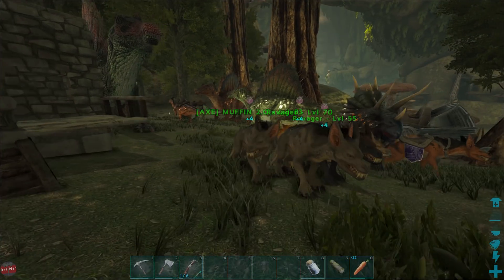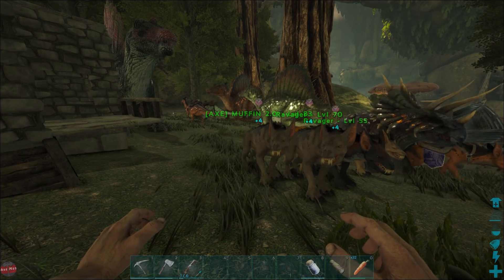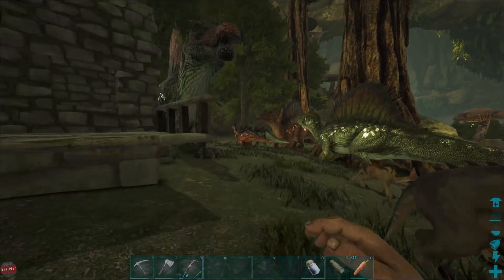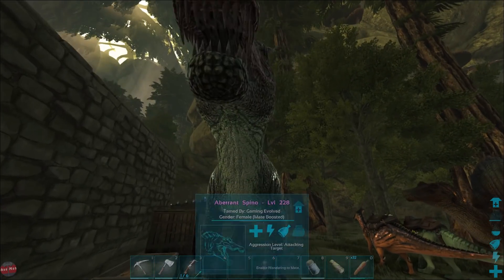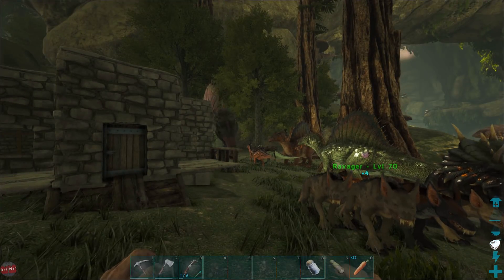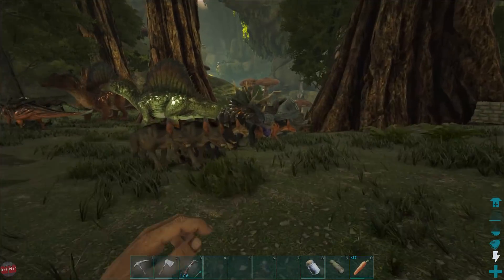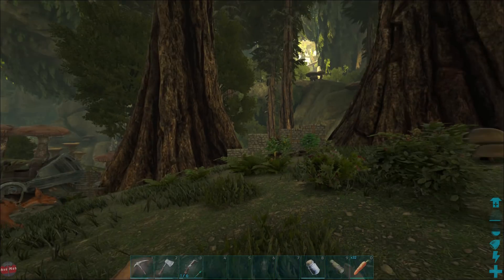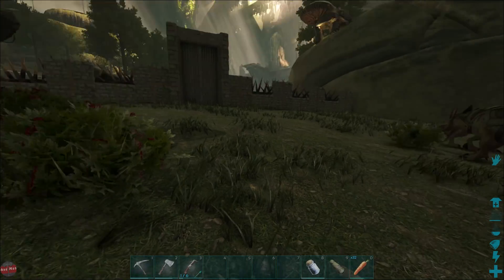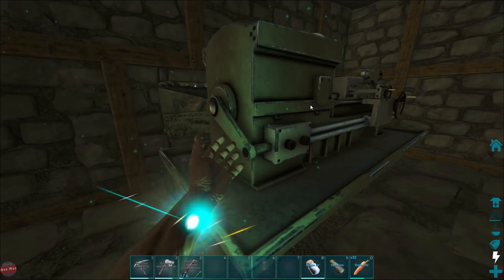The way I've seen how to do it is use your Spinos to kill all the Rock Drakes in the area, then use your Ravagers - zip wire down, get the egg, zip wire out. There shouldn't be that many chasing you and if there are, the Spinos can handle them pretty well, especially if they're quite a high-level one. So what we need to do is get some saddles for these Spinos, which is level 71, and we are very close to level 70.